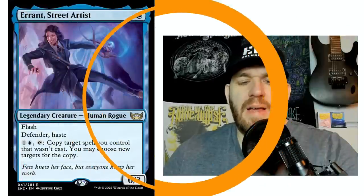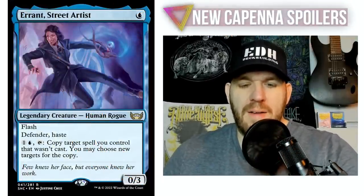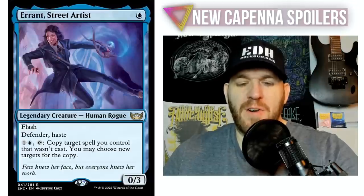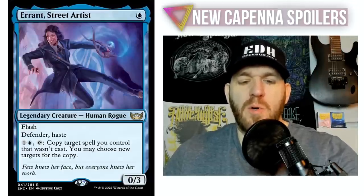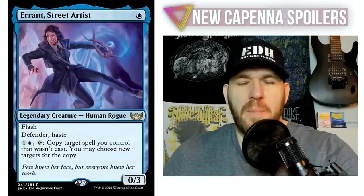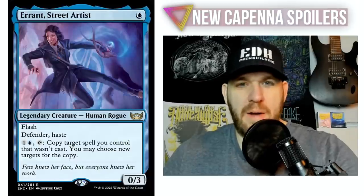This one I saw and I just had to talk about it right away. It is Errant, Street Artist — one blue mana, human rogue, power/toughness one/three, flash, defender, haste. The ability reads: pay one and a blue and tap — copy target spell you control that wasn't cast. You may choose new targets for the copy. I love everything that is happening with this card.